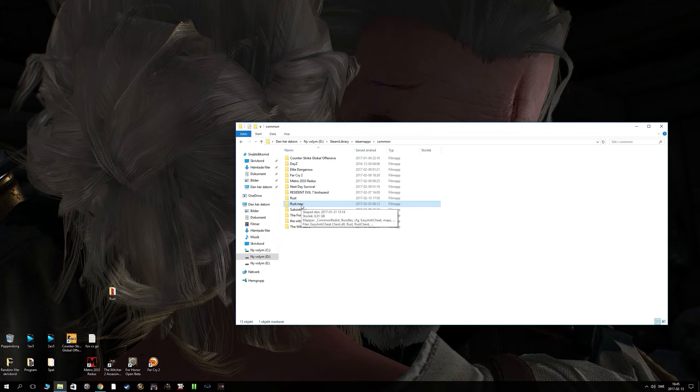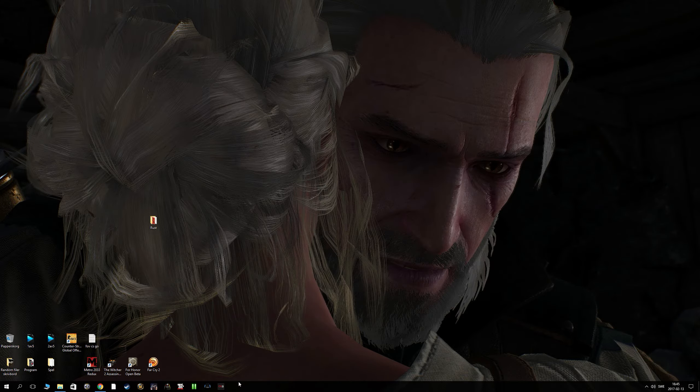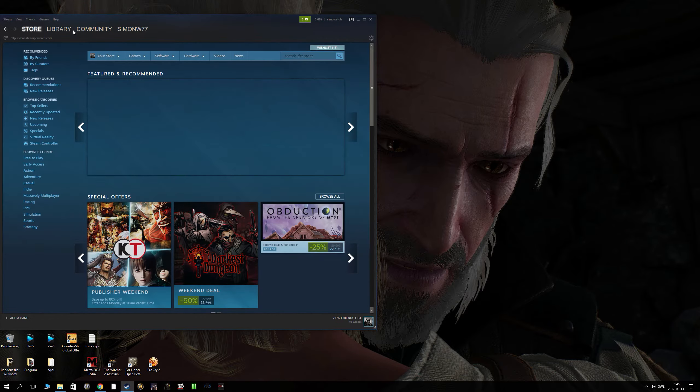And then you drag in this folder — you take that Rust folder into here. Boom. Now you will have the original Rust file. Now you go to Steam and open it. You're done.